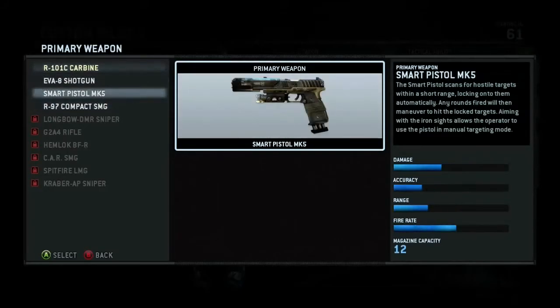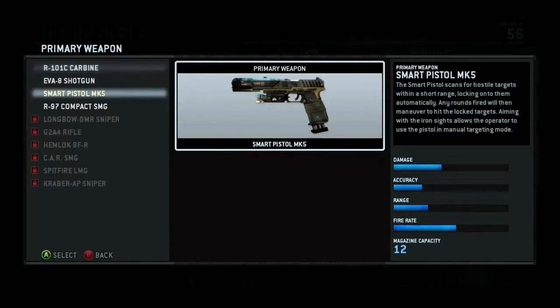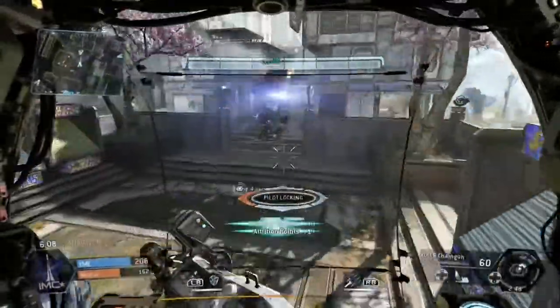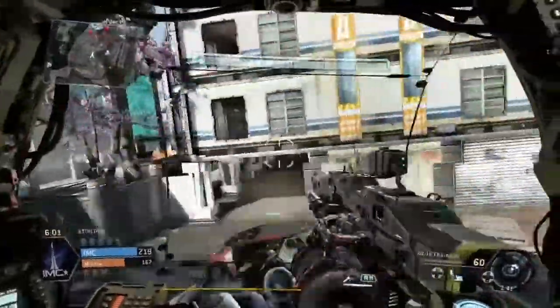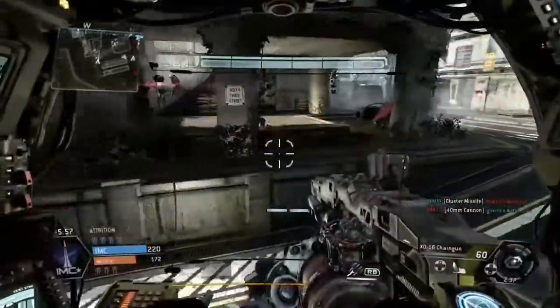So let's talk about the new update and maps that have been announced for Titanfall coming out soon. It comes out July 31st. If you got the Season Pass you'll get those maps included. In Update 5 they're going to have a black market where you'll basically be able to buy packs of cards, burn cards, or sell them.